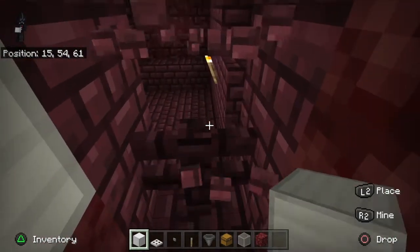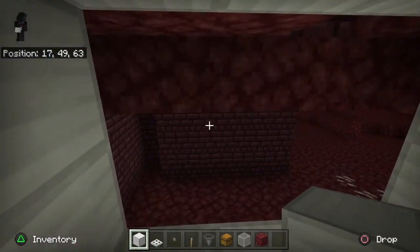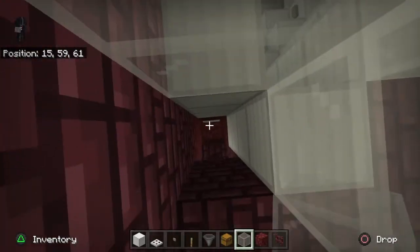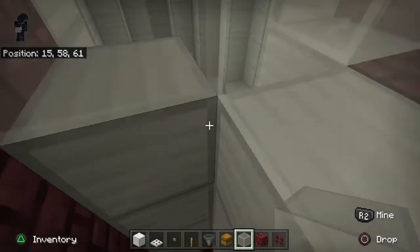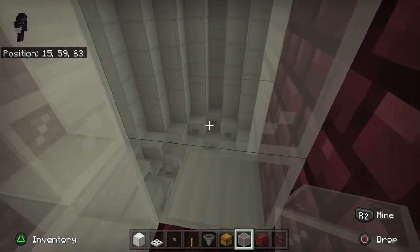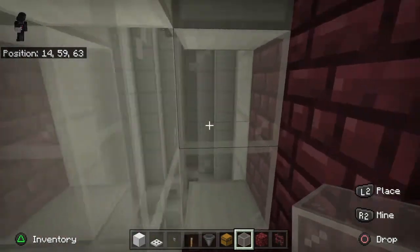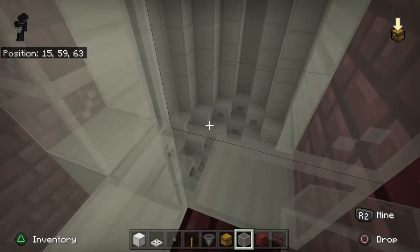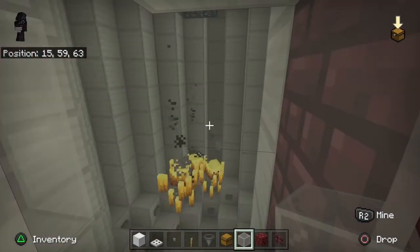All you have to do is find your way back up and out — though you really don't even have to, because you could just put your portal right down here. One of the things I like to do is bring a ladder up from the room along the side, and put glass here so you can see inside — and I'd put a room around it so ghasts can't blow up your glass. That way you can get a look inside.